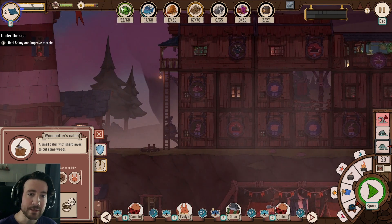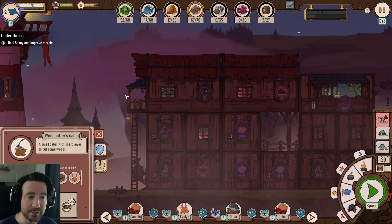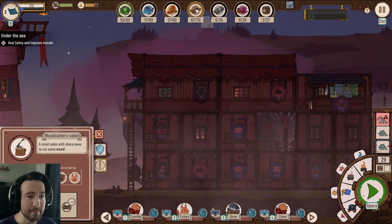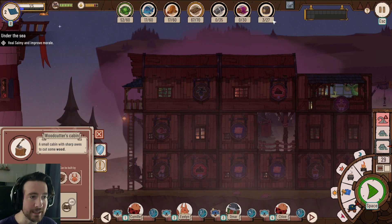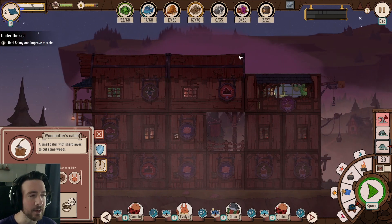Up here we have our basic resources: vegetables, fish, and insects — these are foods we gather ourselves and get from some events. We also have materials like metal, wood, textiles, and oil. These I haven't really started collecting — I only get them rarely from strange events, so we'll see how that goes later on.